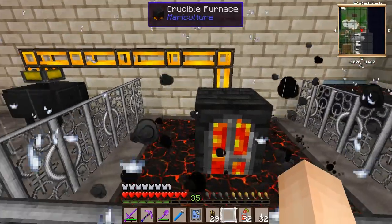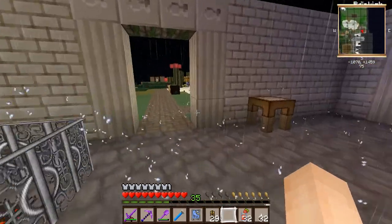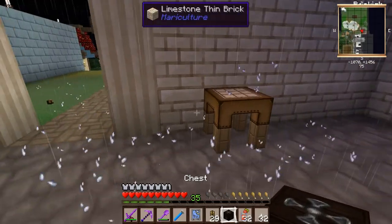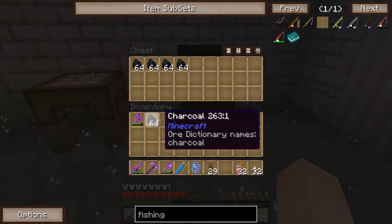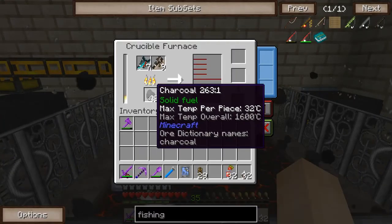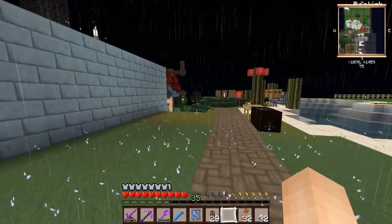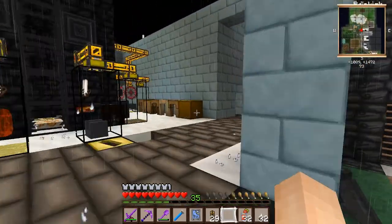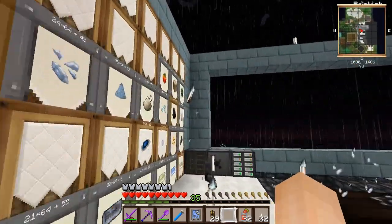We'll go grab some wood and fill the vat up with some logs so we can make some better fishing rods. Just dump this extra coal in here. The one bad thing is it kind of always burns fuel — oh well, it's not like we're lacking charcoal or anything. Let's get some logs going — that's probably plenty.